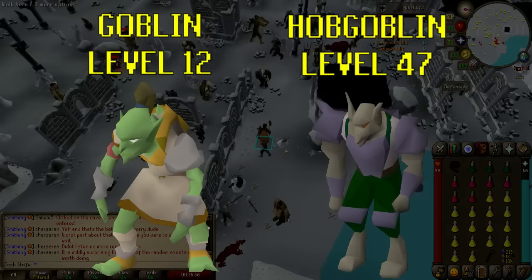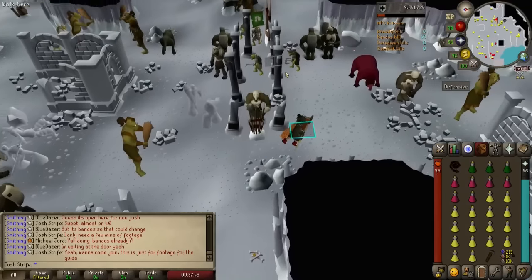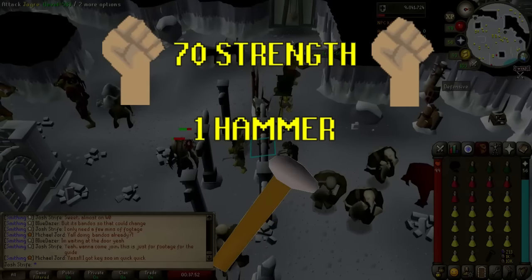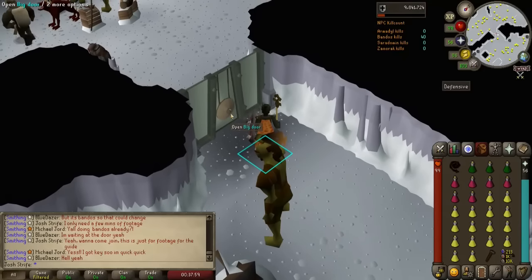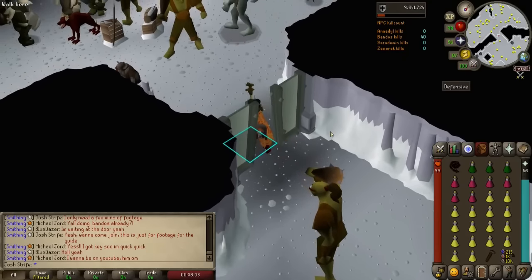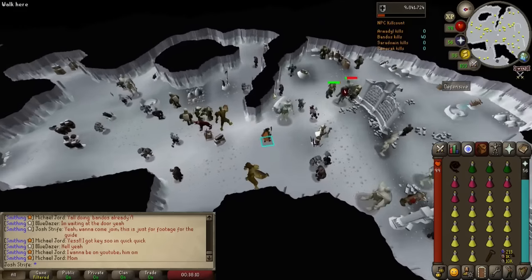The easiest Bandos enemies to kill are the low level flag-bearing goblins or the hobgoblins. Along with kill count, each god quarter also has a specific requirement for entry, either a skill or an item. For the Bandos stronghold you'll need to be both 70 strength and have a simple hammer. Once you have 40 Bandos followers killed, you'll be allowed to open this large door by hitting it with the hammer. This gets you into the Bandos quarter of God Wars, but this isn't the boss room — it's just a smaller, more Bandos-specific part of the dungeon.